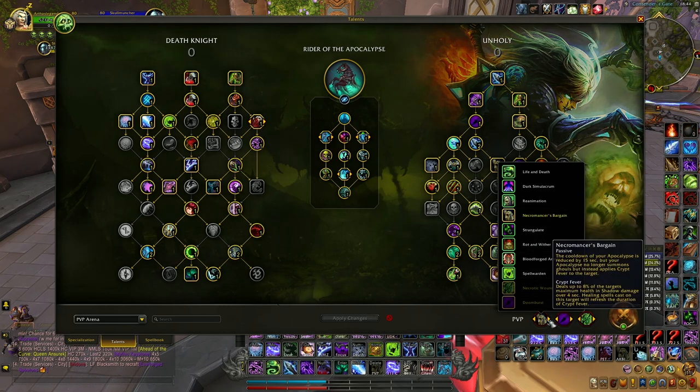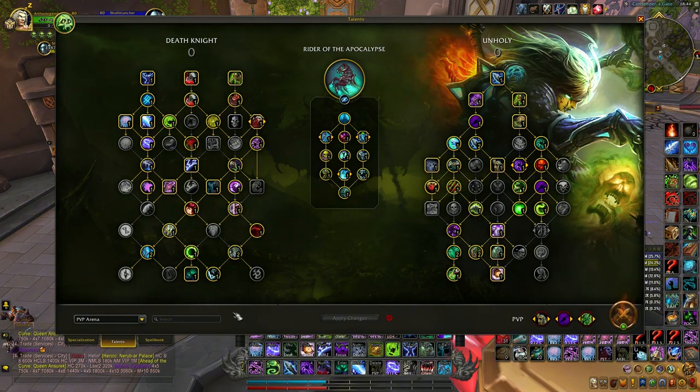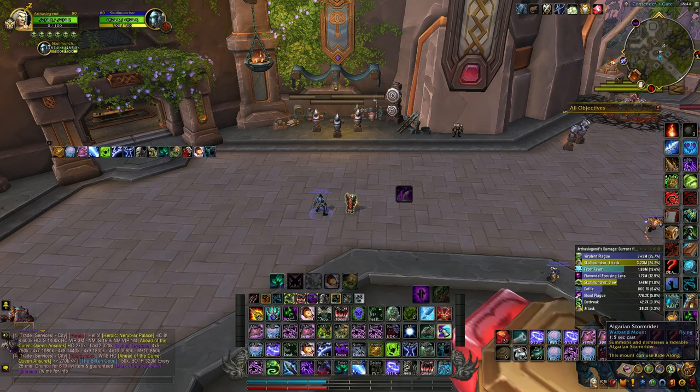Right now I'm testing a bit with Necromancer's Bargain because it deals 8% of the target's maximum health, and if there is any healing over time or healing spells cast on the target, we refresh the duration of Crypt Fever. Everybody has more HP so it can be useful.